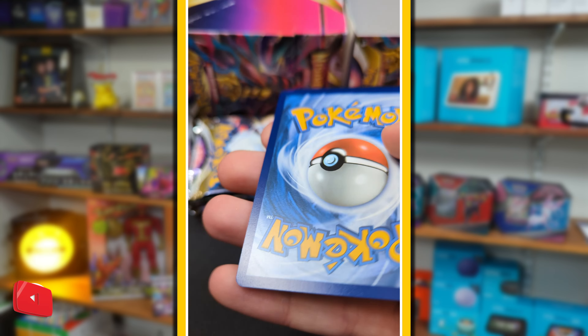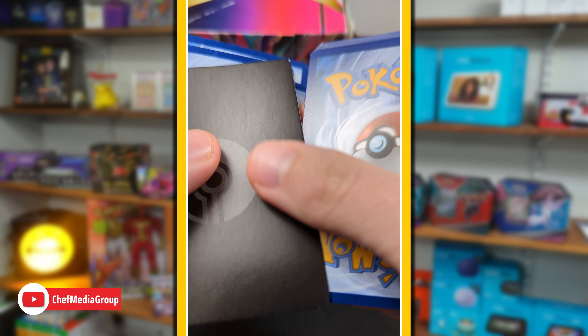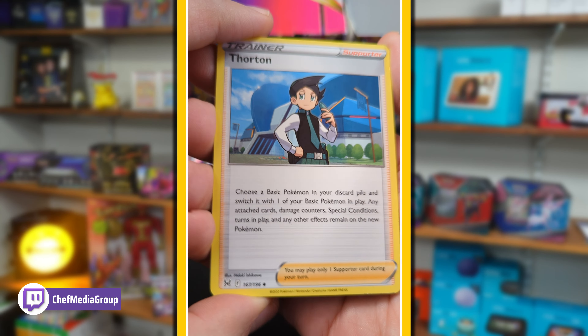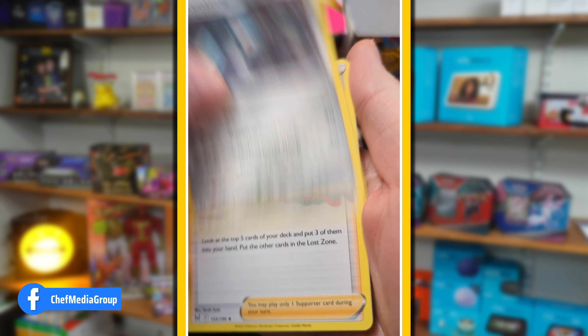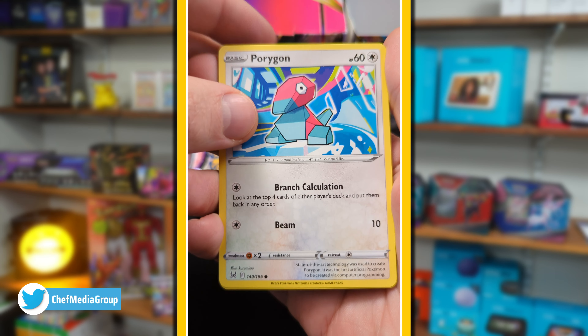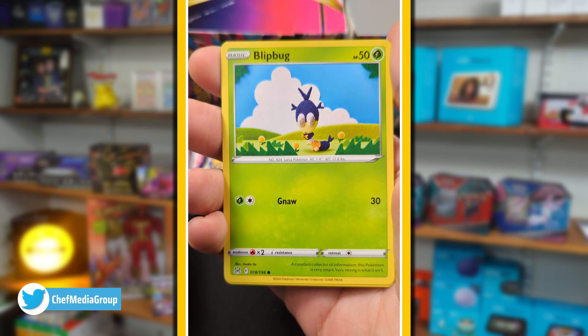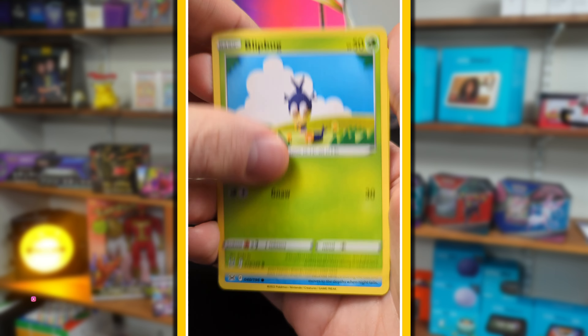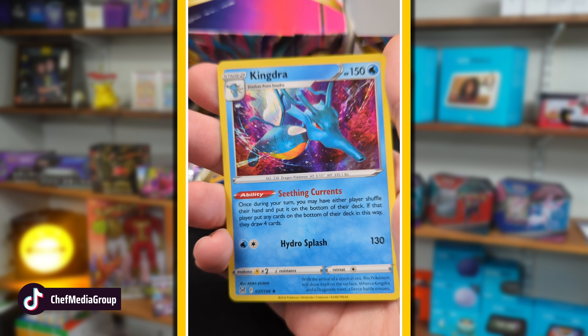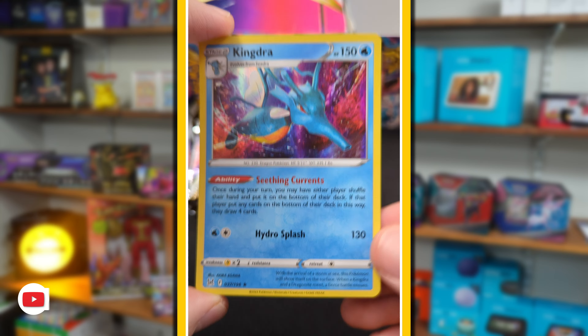Here is pack number one. Got our little code card. We'll see what we got here. There's the V-Star. Reverse holo non-rare - that looks pretty cool though, kind of got the Lapras vibes. Into a Kingdra holo rare. Off to a good start. One pack down, we're on our second pack.